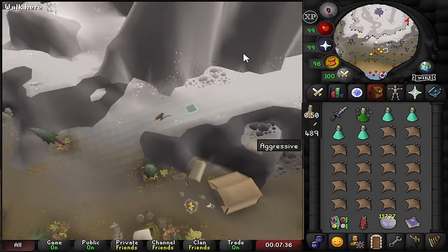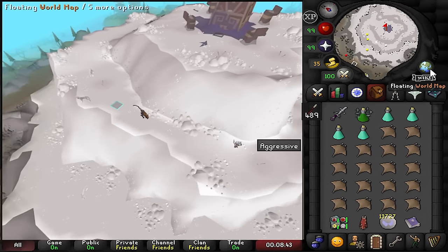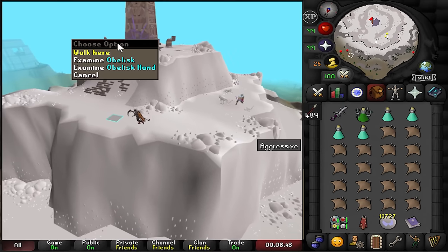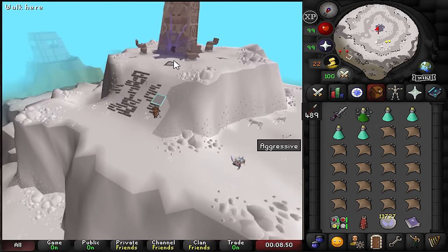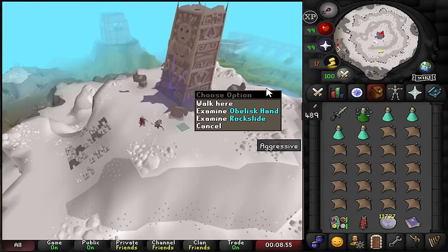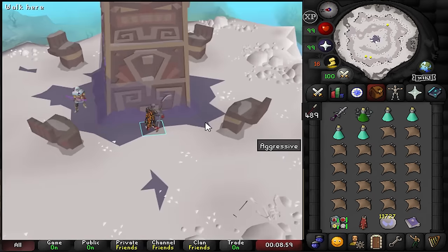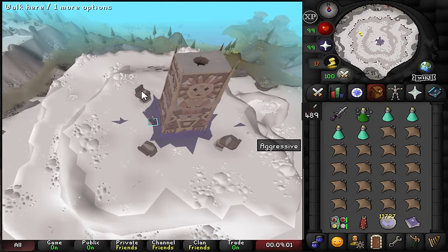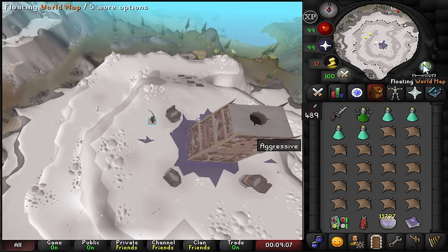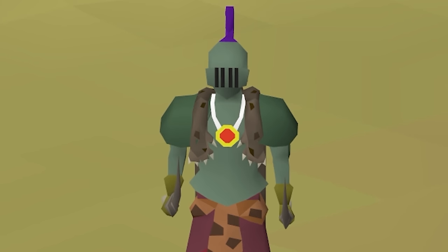Ladies and gentlemen, if you ever wondered whether it was worth running around this big mountain to get to the top — probably not. There's an obelisk up there. I thought there would be a boss up here but I was wrong. This is probably part of a quest. I'm now going to assume the boss is further in — the bank is right there too.